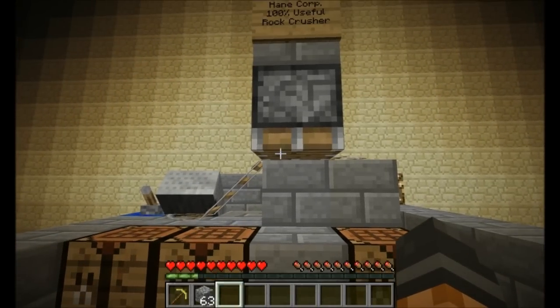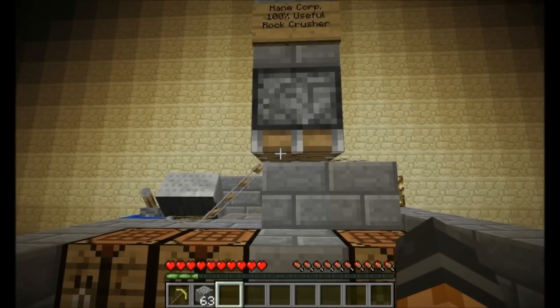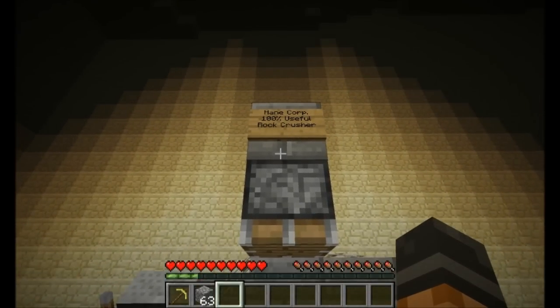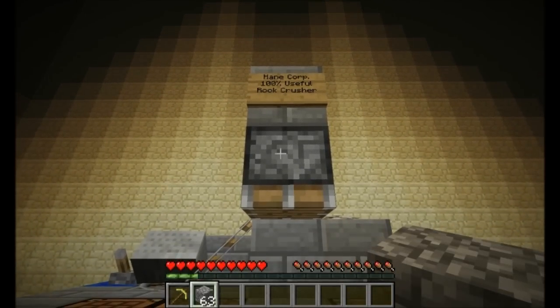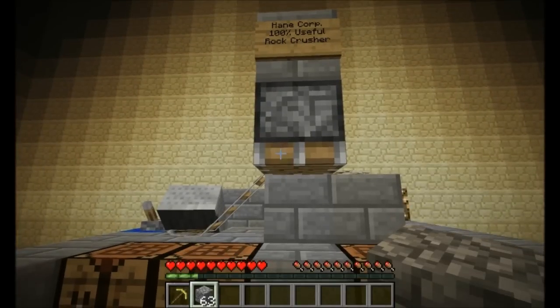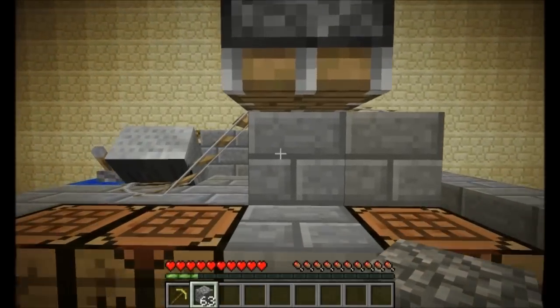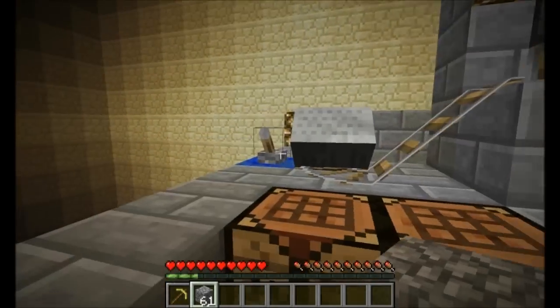Hi guys, Vex here, and I am standing in front of Hane Corporation's 100% Useful Rock Crusher. This is something you'll find in my upcoming map, Super Hostile number 12, Inferno Mines, which is where I am right now, and it's 100% useful.